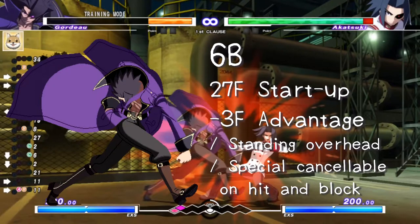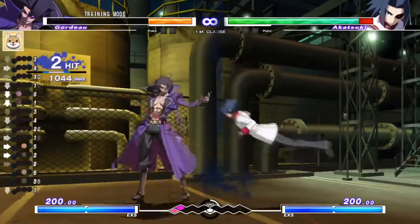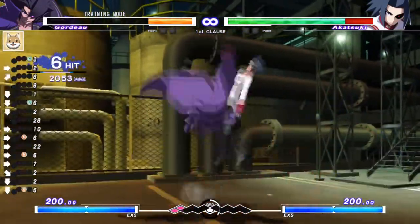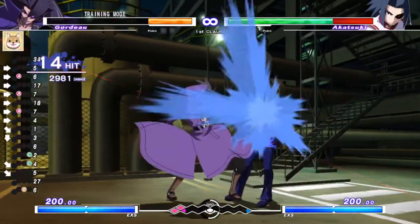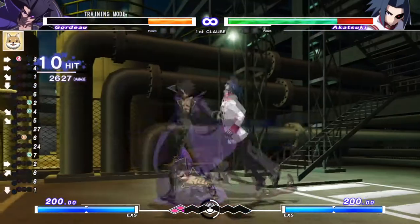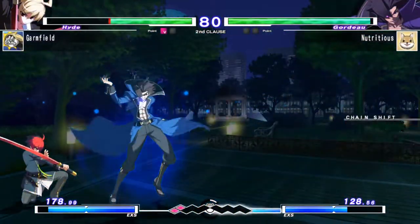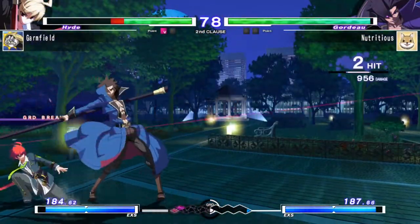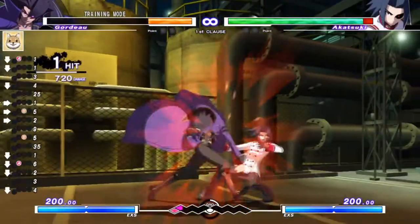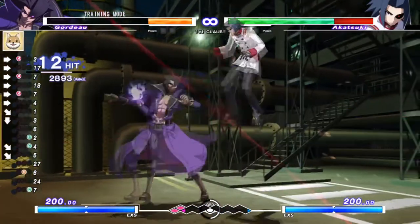6B is a standing overhead maul — it hits high and has about as much startup as most other standing overheads. It moves Gordo forward a little bit and can cancel into specials to get a combo, similar to characters like Eltnum. It's good to throw in every now and again, just be aware that it can easily be mashed. It's more rewarding than a command grab in terms of damage. Keep your opponent on their toes with frame traps so that you can get this off safely. Whether they block it or not, you can go right into 2-2-A for example to easily keep things going or get an easy confirm into some damage.